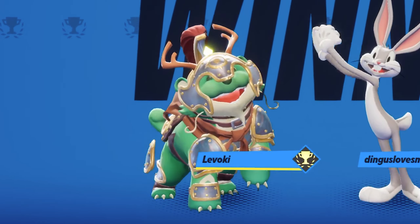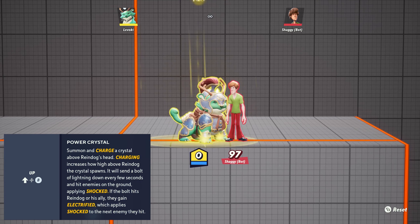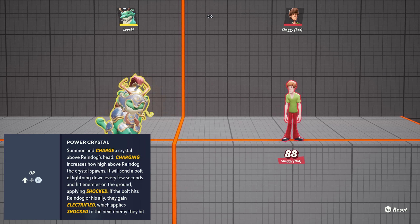First, let's jump into Raindog's key moves, starting with projectiles. Raindog has a bunch. Pato is his neutral attack used in the ground or air, damaging and knocking back opponents. Meteor lets you rain down fire on your enemies, knocking them back if directly hit, and leaving a firewall that damages over time.